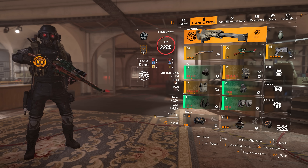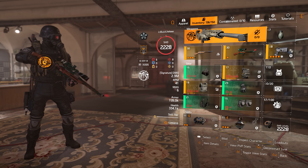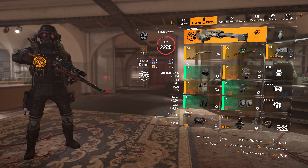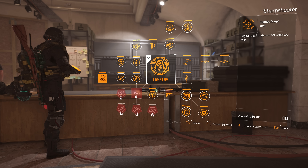Quickly, so we can lay this baseline down, I'm going to be using this same build for all the testing: four pieces Aces and Eights, perfect Headhunter chest, Providence Vigilance backpack, and of course all weapon damage and headshot damage across the board. I'm also going to be using the Sharpshooter specialization with rifle and marksman rifle damage selected.